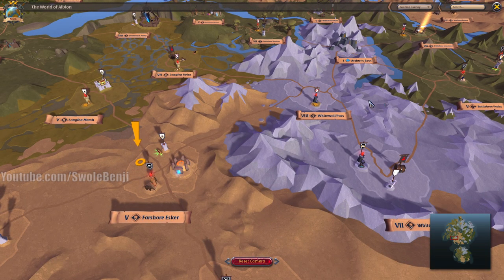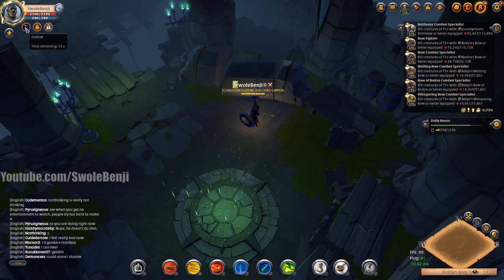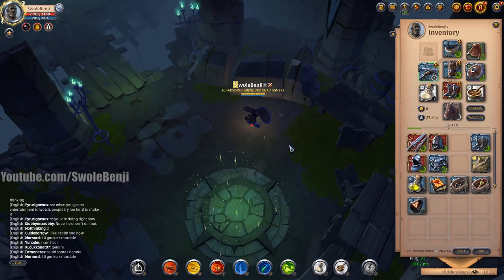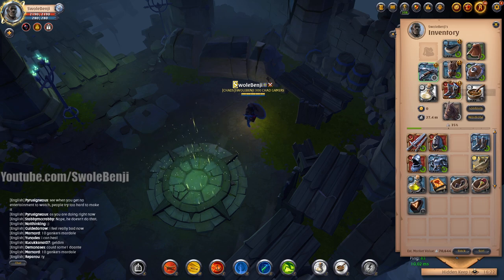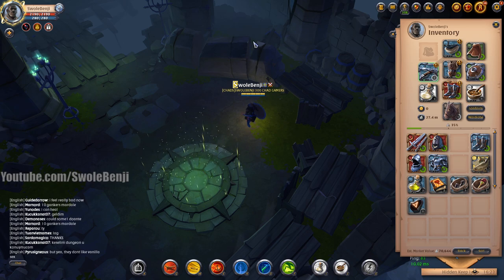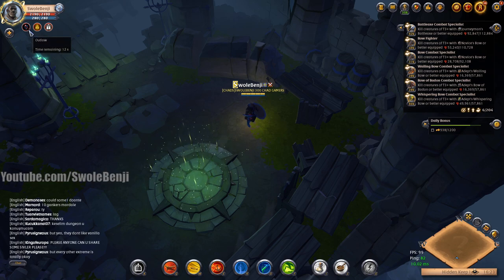It's only two zones away. There was that chest nearby opening in three minutes. Should we try for that? Outlaw only has about 50 seconds remaining, or we could teleport home. This video is kind of long, but this is how long it took. If I was a PvP YouTuber showing off the invisibility gank, it took 34 minutes to get that one clip that lasts 20 seconds - somehow I'm supposed to turn that into an eight-minute video.